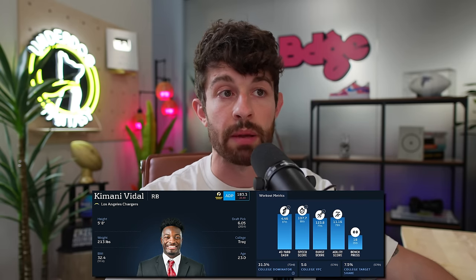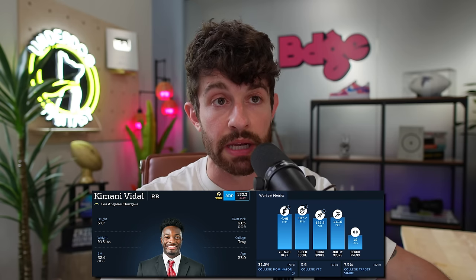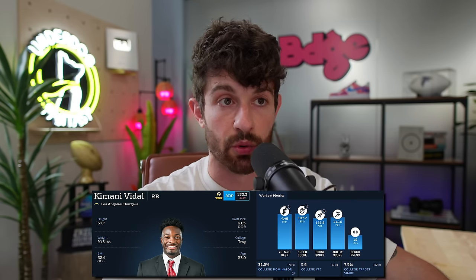That tells me he was never actually in jeopardy of being cut. When you look at his athletic profile: great BMI, 5'8", 213 pounds, really good speed for his size — 4.46 in the 40. Speed, size, can catch the ball, great production in college. Kamani Vidal could be a super under-the-radar player this year in that Chargers backfield, which I think is more open than most people assume, especially behind a great offensive line. You have Harbaugh and Greg Roman coming in — it's going to be a run-first offense.